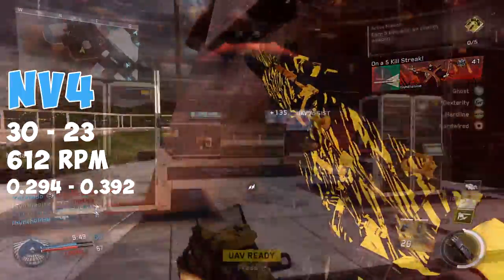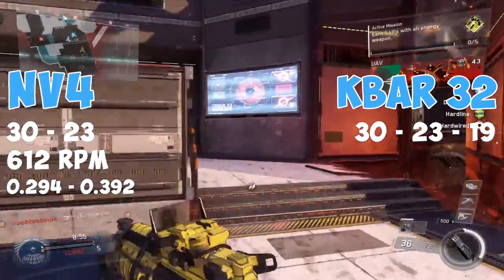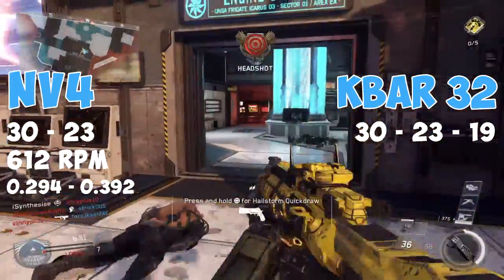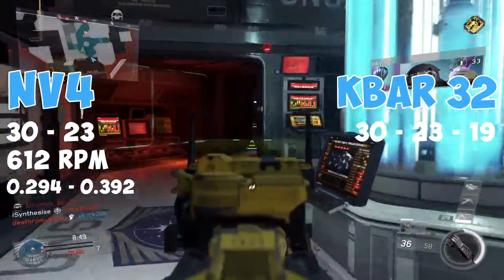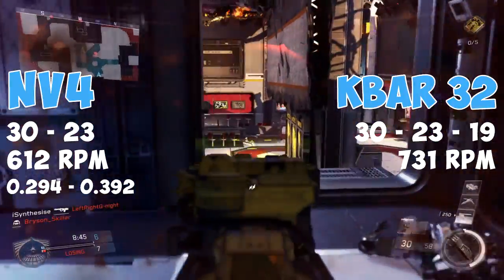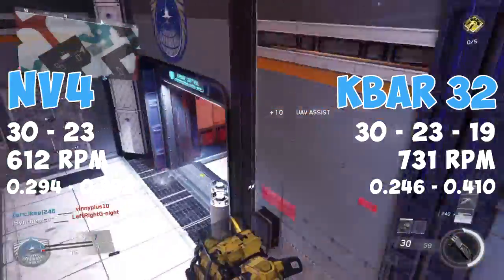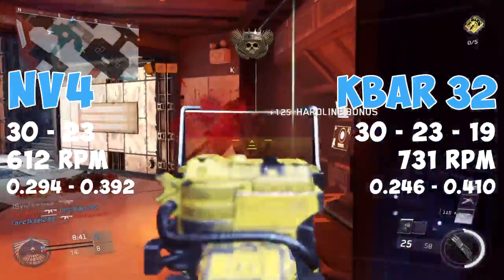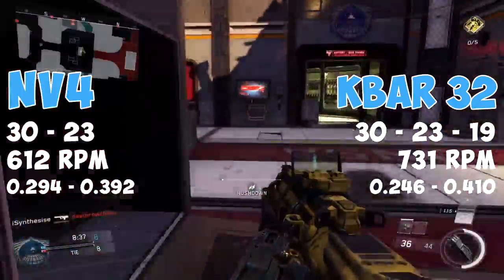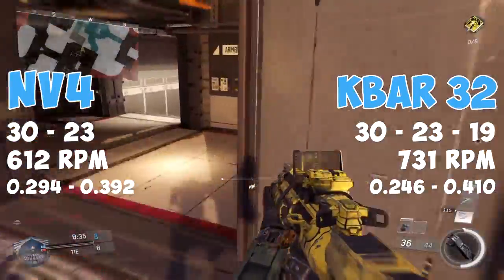Now looking at the KBAR-32, this gun actually has three damage profiles. It deals 30 damage at close range, 23 damage at its medium range, and then 19 damage at a distance, and this means that it kills in four, five and six shots. With this gun's higher fire rate of 731 rounds per minute, this gives the KBAR a time to kill of 0.246 seconds at close range and 0.410 seconds at long range. Comparing the time to kill between these two guns, I'm going to have to give this section to the KBAR-32.